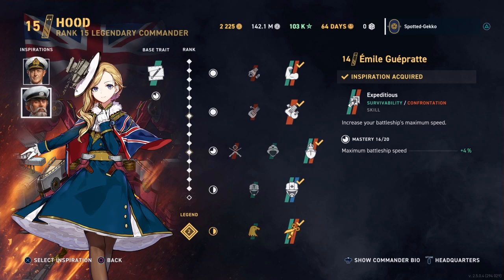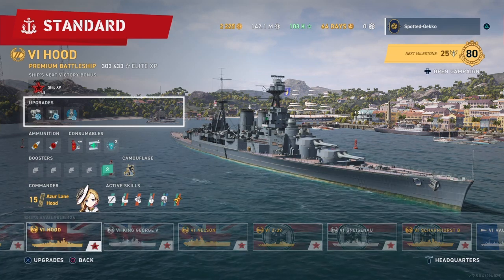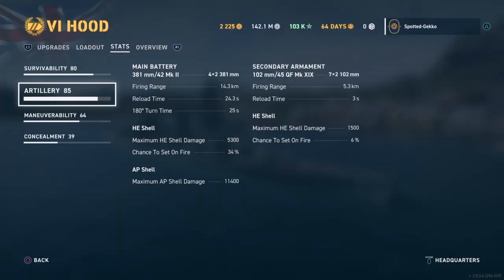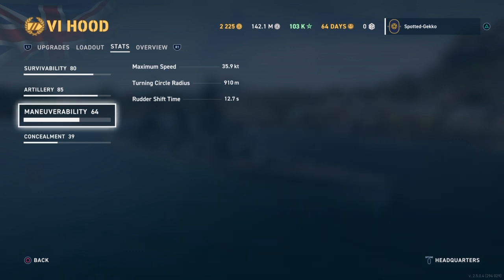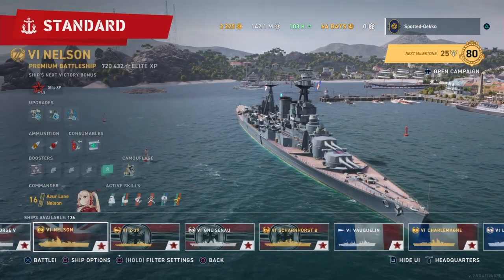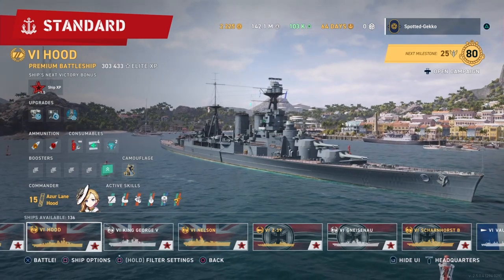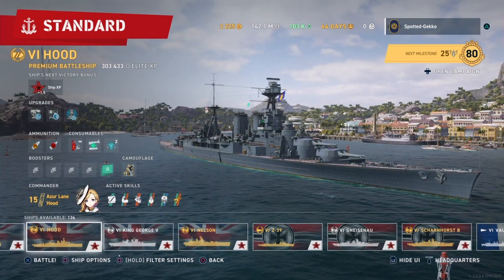Going back to the ship stats on the Hood, under maneuverability you can see it's currently at 35.9 knots with still room to improve. We could probably get this up to 37 or 38 knots once I level up Emil further and max out the Royal Navy's Glory skill. That's what I really like the Hood for. Also note that the Hood comes with a specific Azure Lane camo called Hood — I don't have that camo so I can't show it to you.